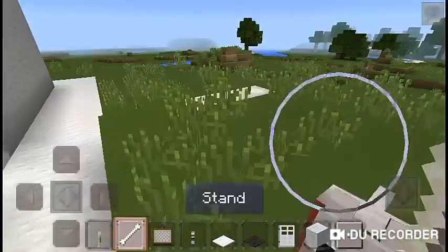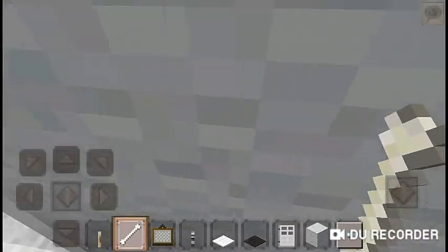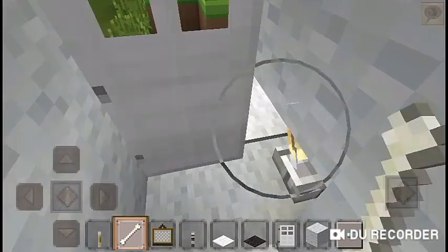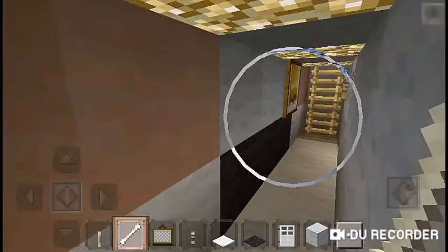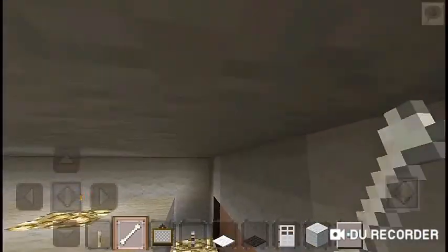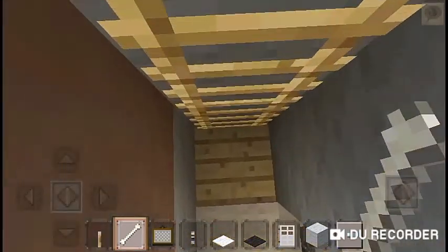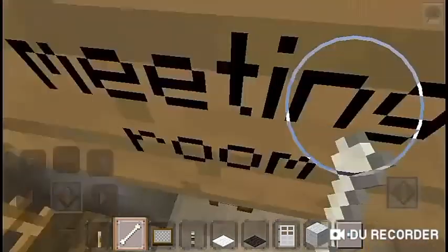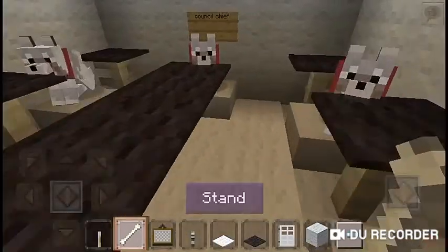For the color I used redstone. I built this in creative mode in a different place. I'm also upgrading the water council area. This is the upper area, and this is the inner office — the council office.